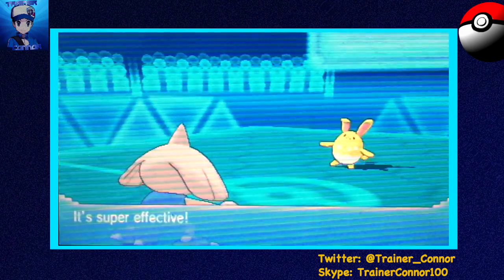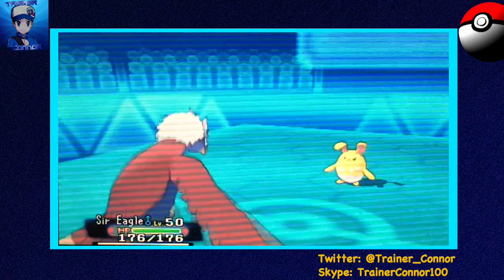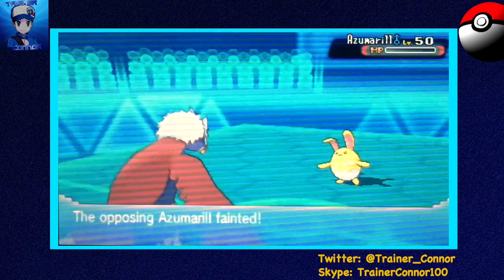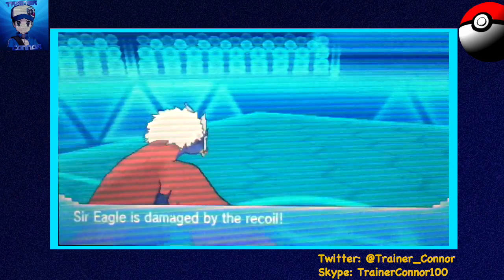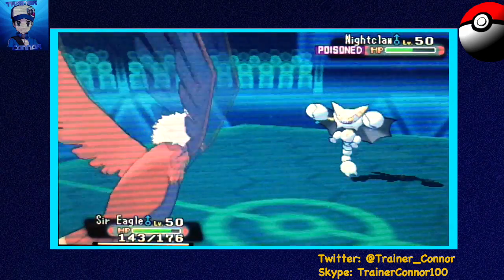I go with Scizor, whom I haven't used since Black and White, and I just go for a Bullet Punch because I thought it would be super effective and I might KO it. That did not work out too well. That sucks, but it's okay because we can revenge kill with my Choice Band Braviary, Sir Eagle, and just go for a Brave Bird.